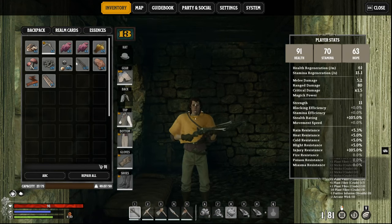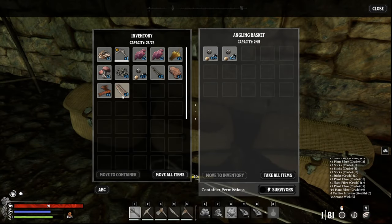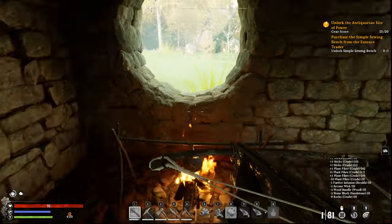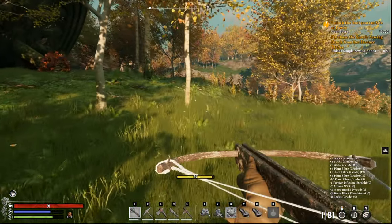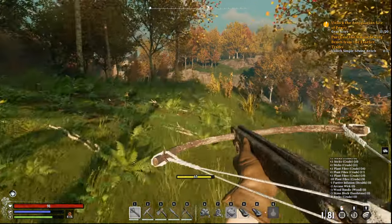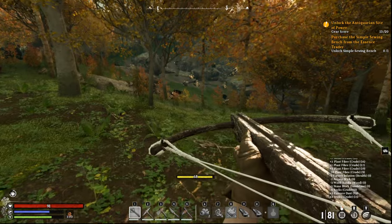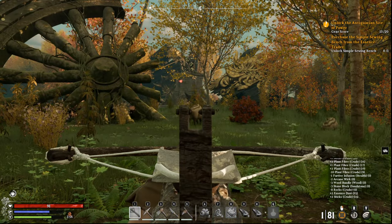That ammo is heavy though — 10 of it is relatively heavy. Make sure you have enough with you to fight, but not so much that it's impossible to hold it all. 99 rounds is 10 kilograms, which is really, really heavy, especially early game.